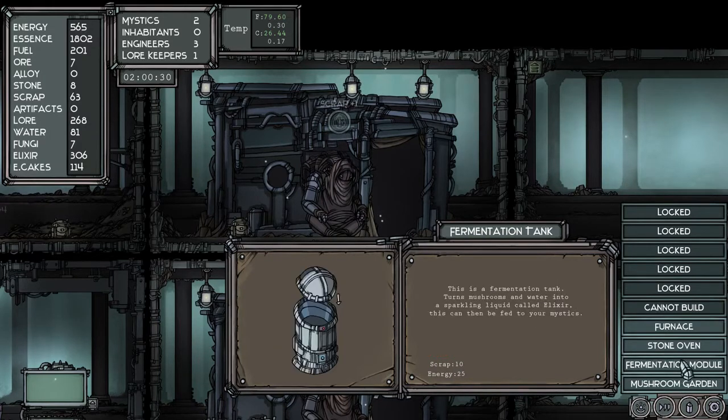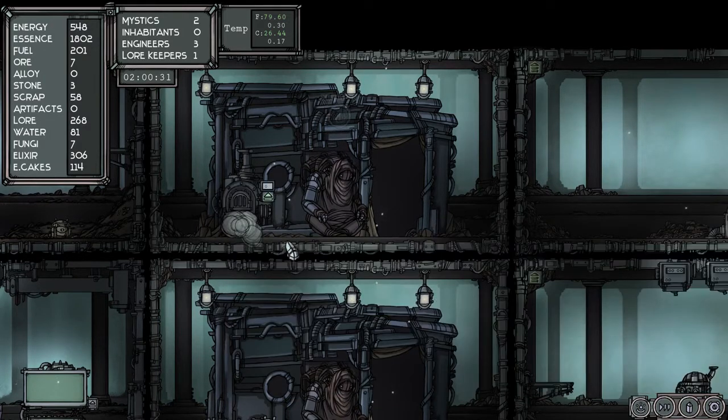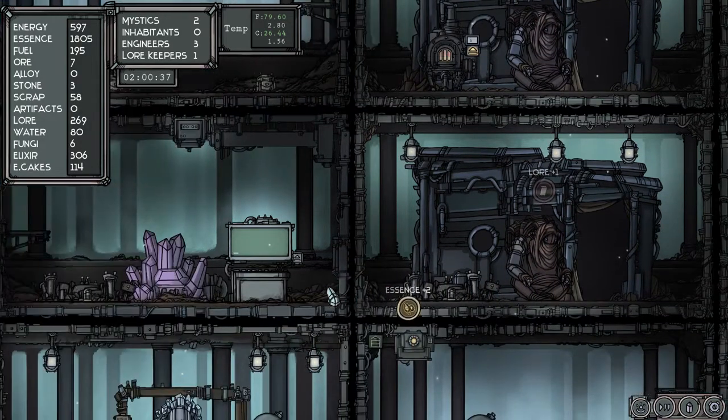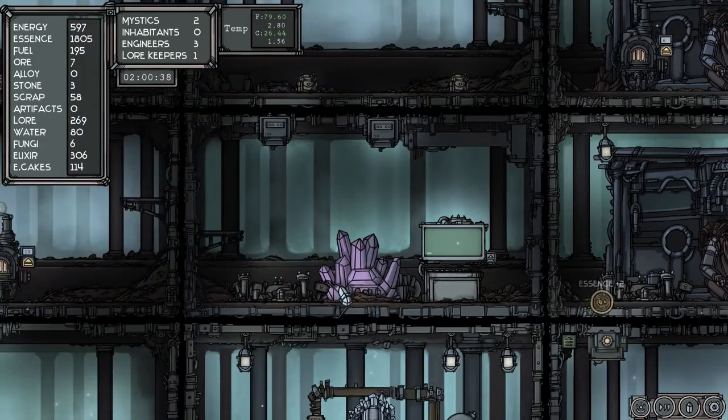Where's our scrap? 61 scrap, we only have 8 stone. I don't want a stone oven — let's put in a furnace, let's pump this up. Look at the temperatures go now! Let's bring that down to 6.